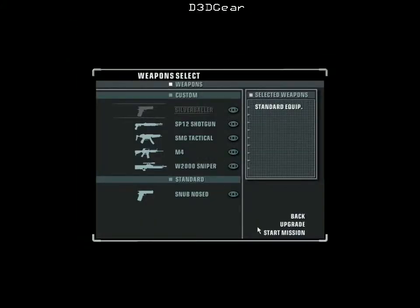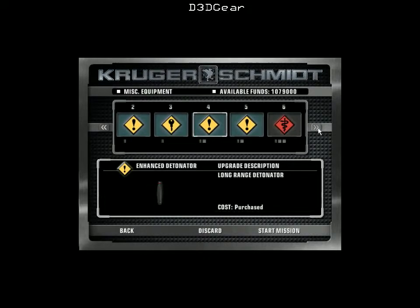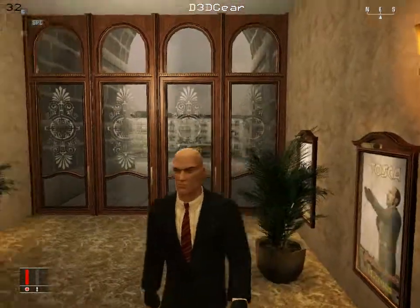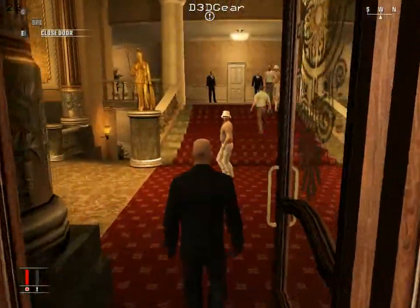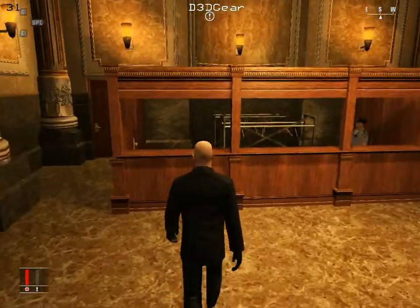We're going to select no weapons other than the standard equipment — it should be already upgraded. Yep, already upgraded, so we're just going to hop right in. Quick little loading screen. You start off here; this is the same place you're going to wind up exiting from. Step one when you walk into the Opera House is to go right over here to the coat check.